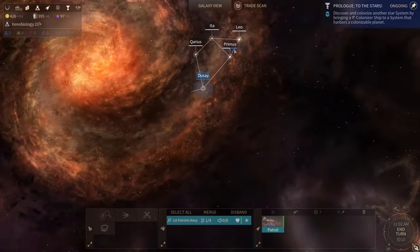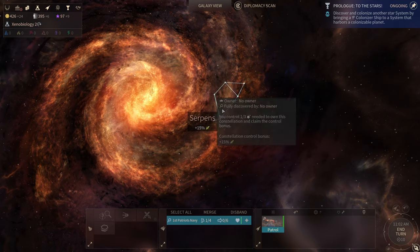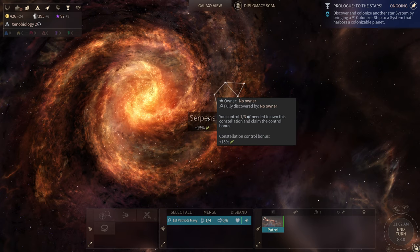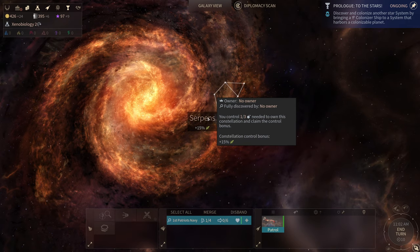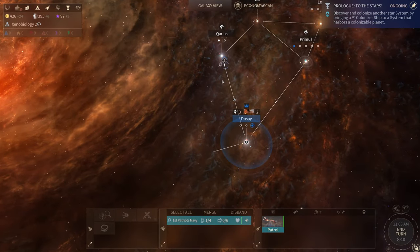That's the full circuit right there — this is a closed loop and it's part of the Serpentus system. You control one third of the planets needed to own this constellation and claim the control bonus. Maybe that's systems because there are multiple planets in there. Constellation control bonus will be plus 15 percent agriculture — okay, interesting to know.